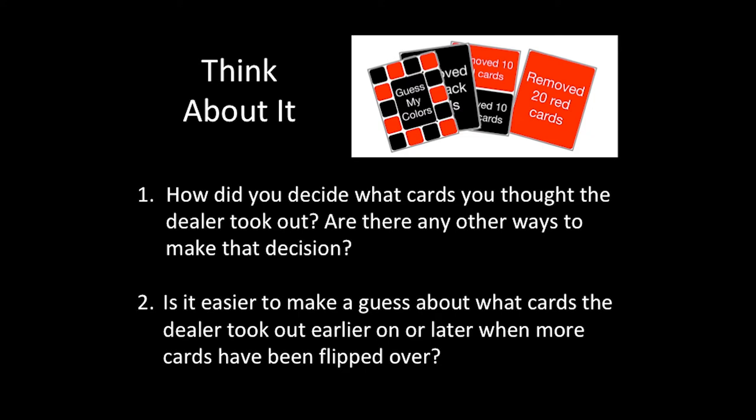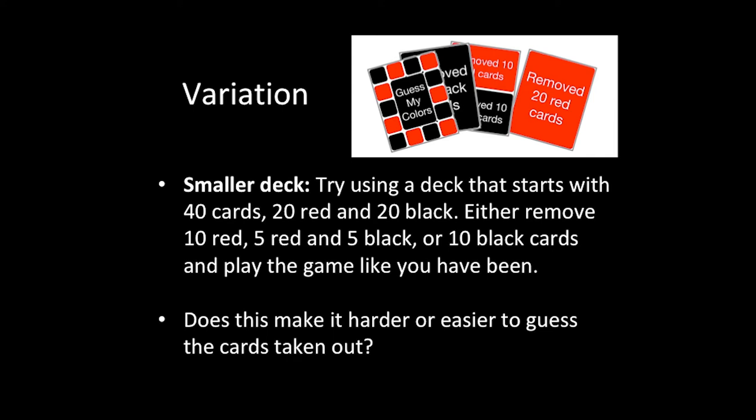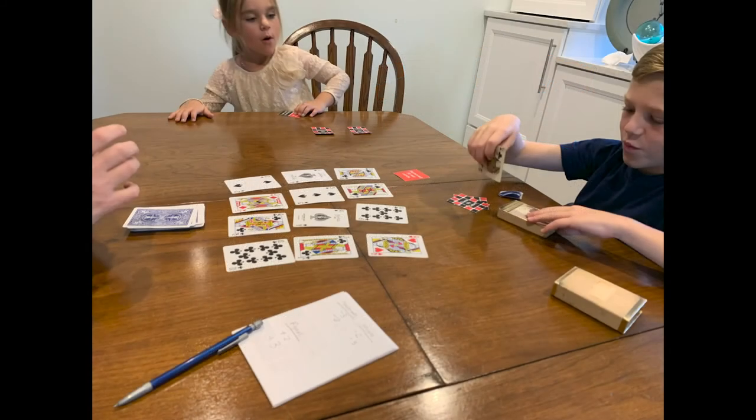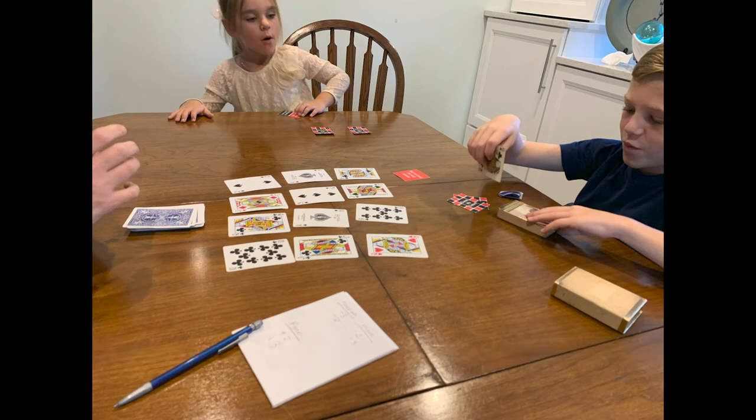Follow-up conversations about how students thought about the data could benefit the whole group. Pause the video here to read our Think About It questions. A variation to Guess My Colors is to play with a smaller deck — try using a deck that starts with 40 cards, 20 red and 20 black. Click on the instructions link on the Regional Math Science Center website to read the game rules, or just rewatch this video, pausing as needed.